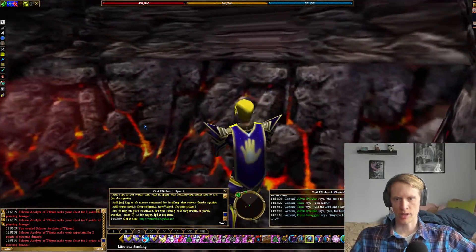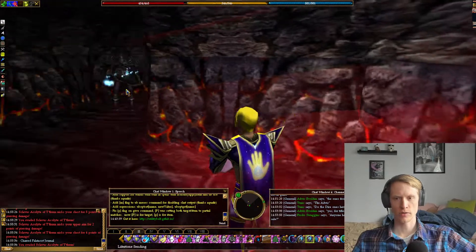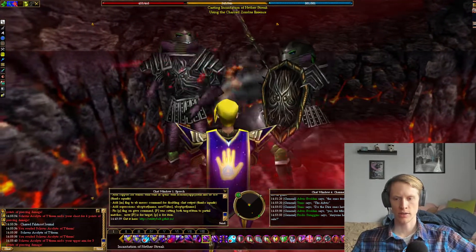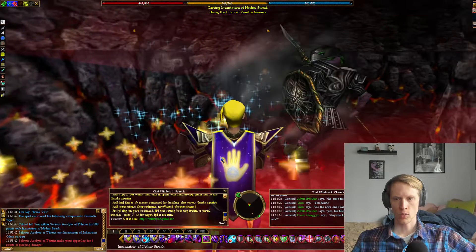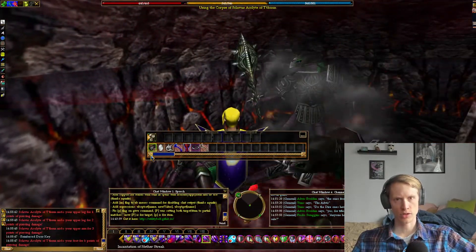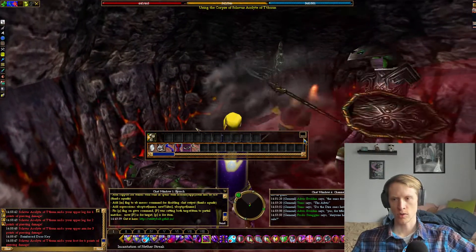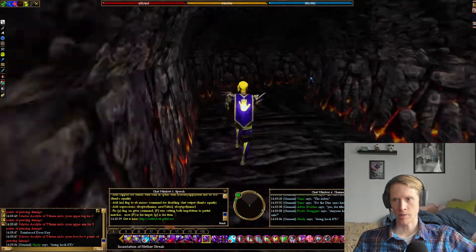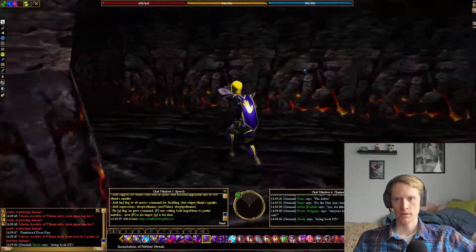Until you get to a dead end. You'll know that you're there because there will be a book on the ground. This is just for lore purposes, you don't have to pick it up. But you do need to kill one of these Sklavus — they're going to drop the reinforced door key, which is what we're after. Once you have the reinforced door key, you're going to make your way back. Go left.